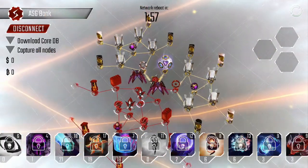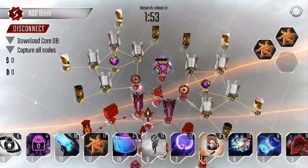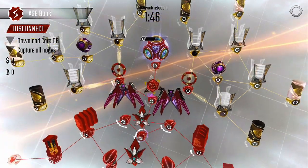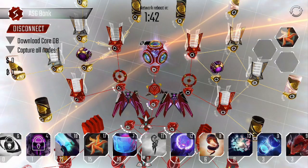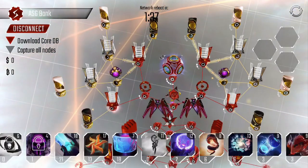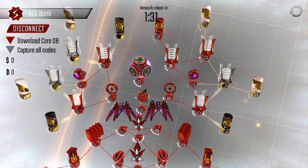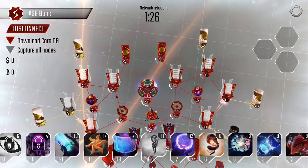We still have two minutes to capture all nodes and download the core. Our shurikens are working out very well here, speeding things up a lot since they can attack a bunch of nodes at a time. Look at that — that's nice. We'll just do the cleanup here and then we should be done.